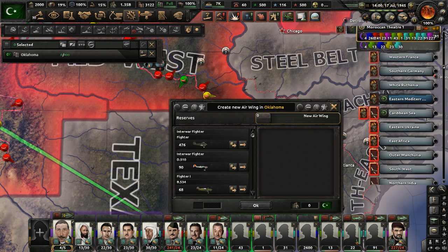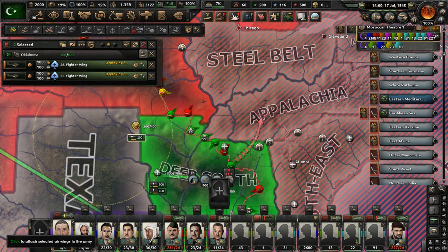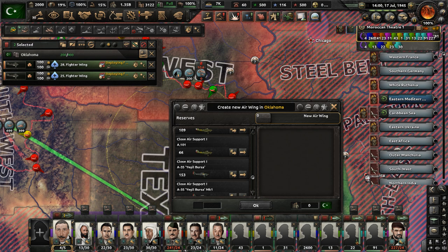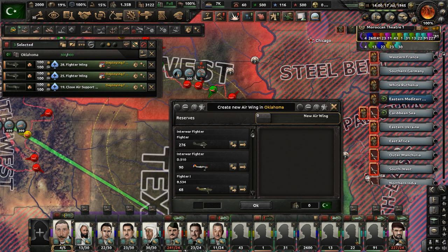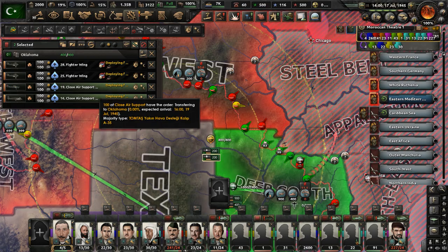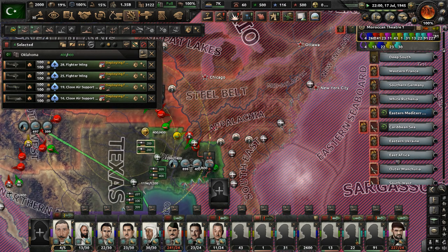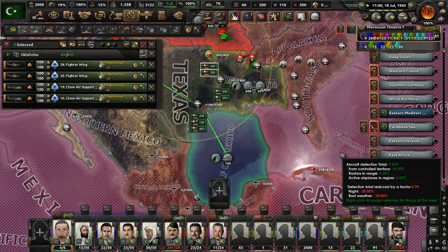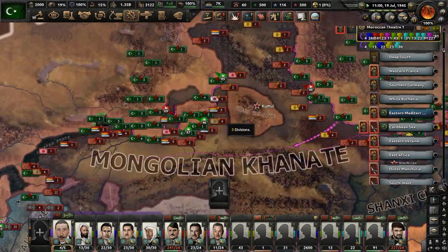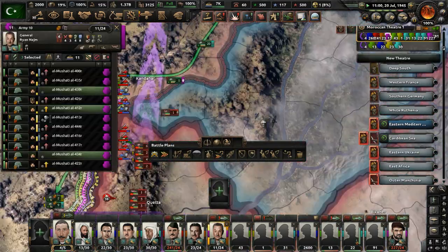Get a couple squadrons of fighters in the Midwest and some close air support to assert the dominance of the Sultanate there. One more squadron — close air support 3. We have 70,000 of them; it's absurd. Just deploy them and they're going to go out and destroy everything they see. Just overwhelm the enemy with our massive amount of airplanes. We're going to hit two billion manpower again, I think. So we need to win faster, and I hate saying that, but it looks like that's what it has to come down to.